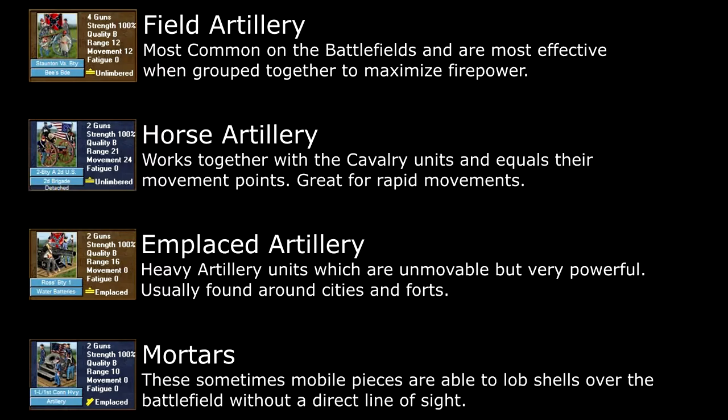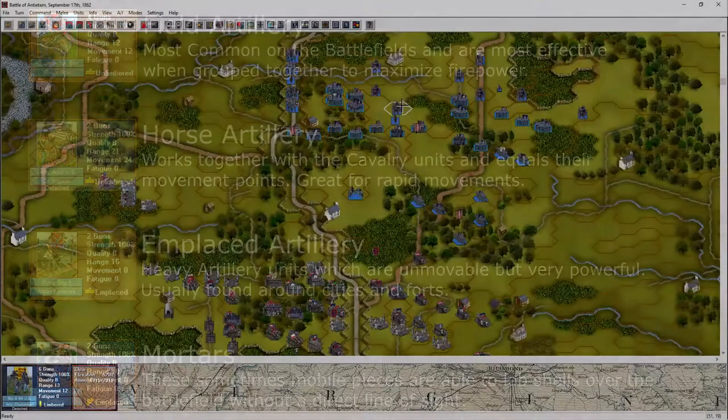Lastly, mortars are able to lob shells into the air and into any hex within their range. This means that you do not need a line of sight to fire on the enemy, but the mortars are not very accurate and you may not always hit your target unless you have a line of sight. Artillery can only move when they are limbered up, and can only fire when they are unlimbered. Therefore, it is obviously important to have them in the right formation at the right time. To unlimber or limber the guns, we just highlight the unit and click over here. Artillery cannot fire right away, but must wait a full turn until they can fire offensively. They can fire defensively at any time though while unlimbered.